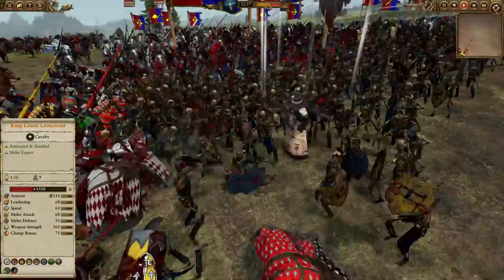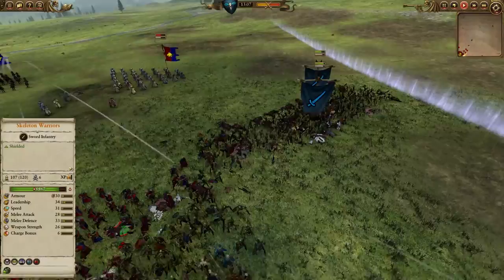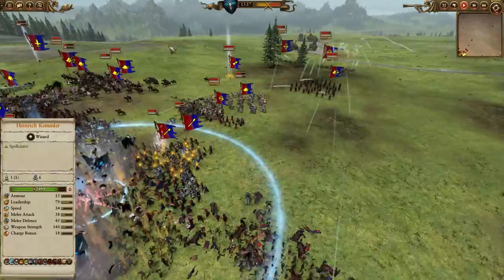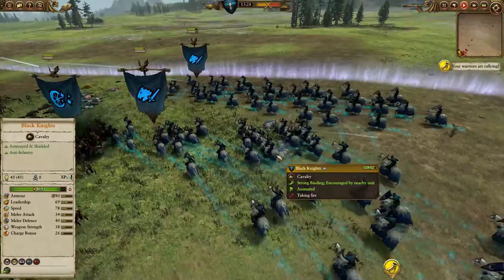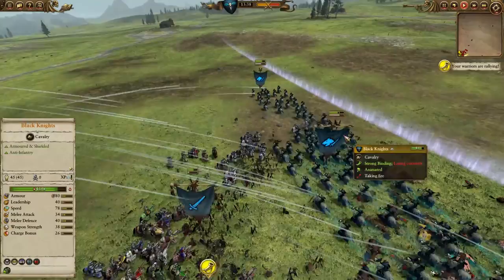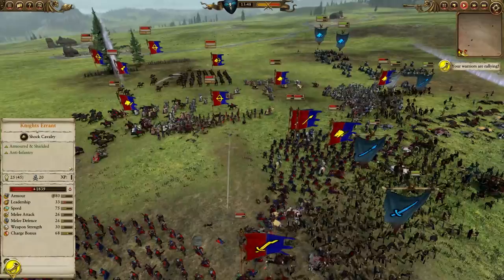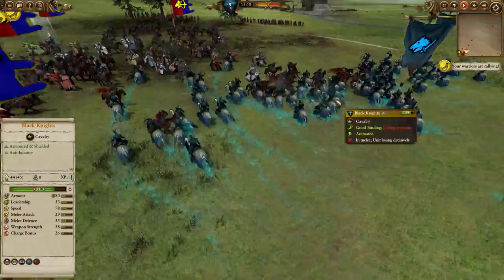The enemy right flank has retreated and we can now push our Skelingtons to create a little corridor for our Black Knights to meander through, giving them access into the battlefield at large. However, the Bretonnians have a shit-ton of knights running around. We can see our Black Knights moving around trying to get outside, but it's a bad decision - unsupported behind enemy lines, they've got so many Knights Errant just cycle charging in and out that they're going to get caught and wiped out.